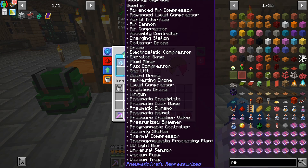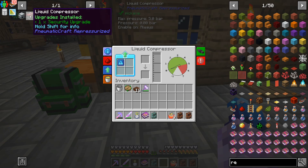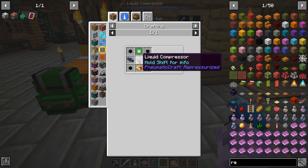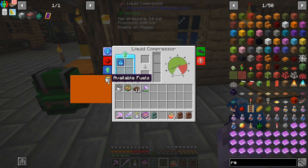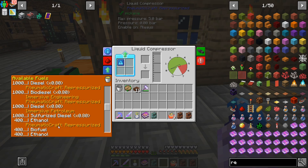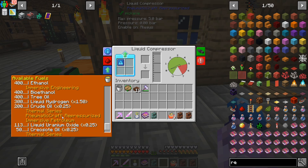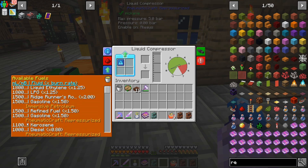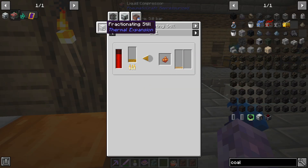We supply this with fuel. Looking at the advanced liquid compressor's available fuels tab — refined fuel, kerosene, diesel, biodiesel, crude oil does work, creosote oil has a value of 50 so it's not great. That's kind of cool though. We've got the liquid compressor and we can do fuel with a fractioning still.